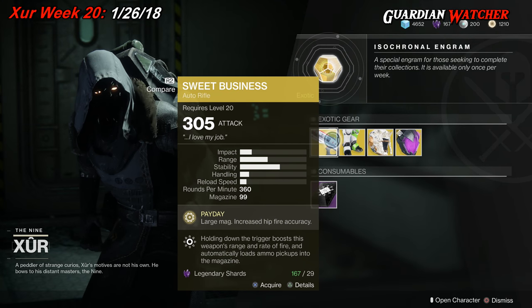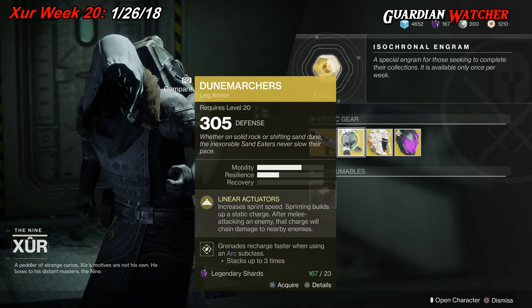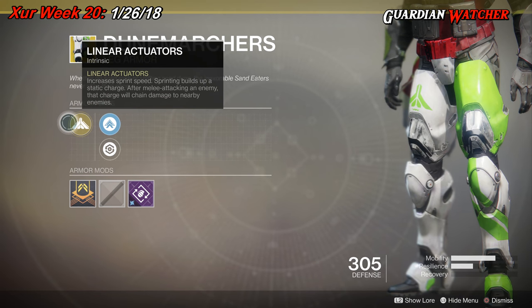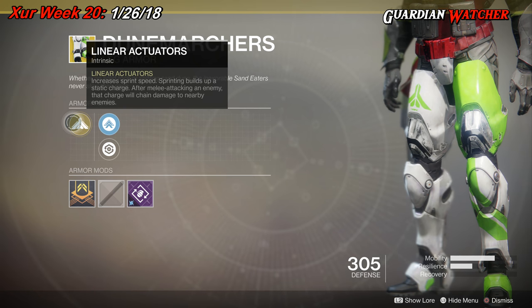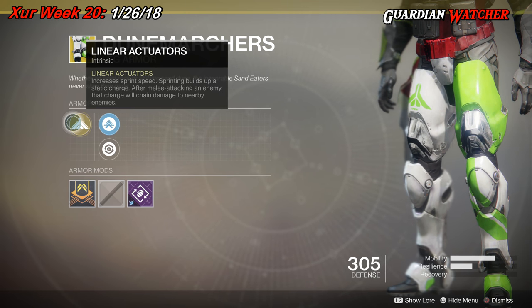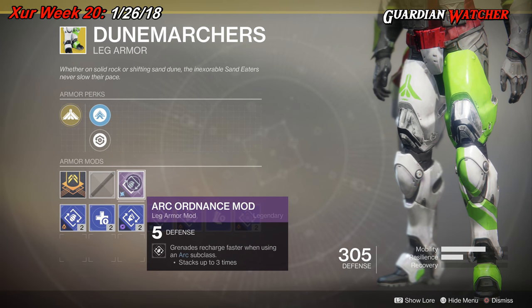The next exotic we're going to talk about is the Dune Marchers for the Titan class. This comes with 2 Mobility as well as 1 Resilience. The intrinsic perk is Linear Actuators, which increases sprint speed and sprinting builds up a static charge. After melee attacking an enemy, that charge will chain damage to nearby enemies. It also comes with Mobility Enhancement mod, Restorative mod, and Arc Ordnance mod.